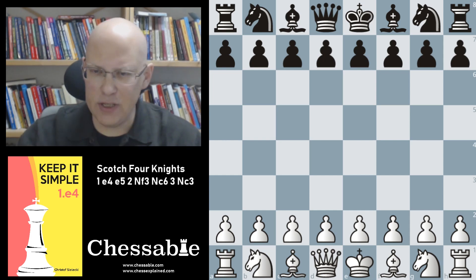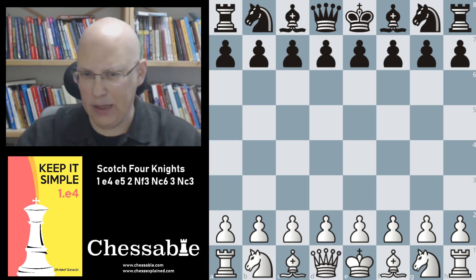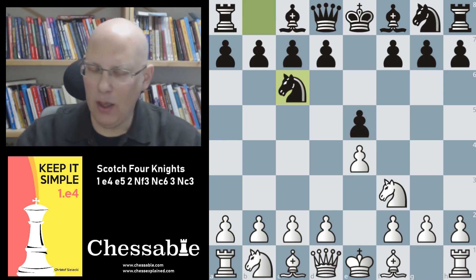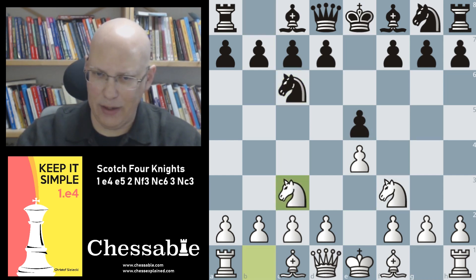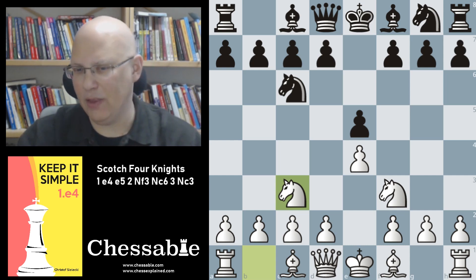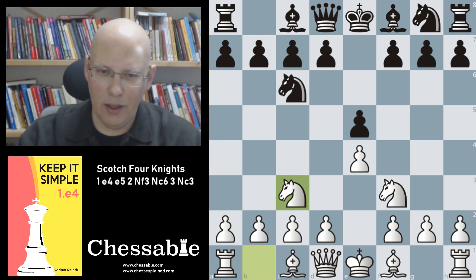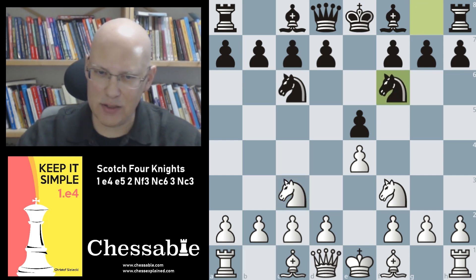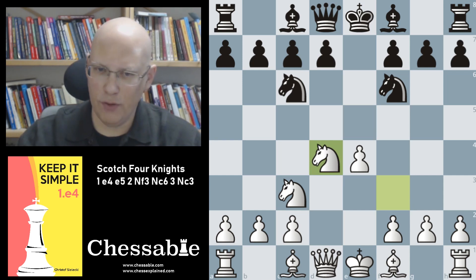Welcome to this video on the Scotch Four Knights. We're dealing with everything that happens after e4 e5 Nf3 Nc6. Our choice is Nc3, which technically is the Three Knights Game — not a particularly well-known name, so I decided to simply call this video Scotch Four Knights. After Nf6, my repertoire choice is d4, and after exd4 Nxd4 we reach the Scotch Four Knights starting position.